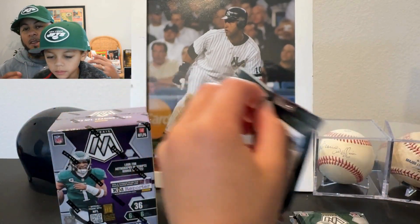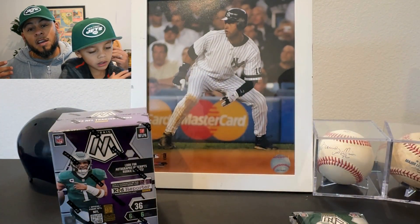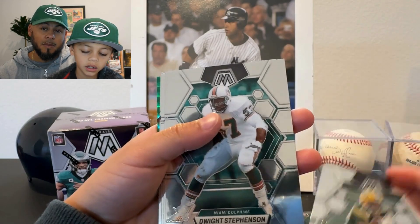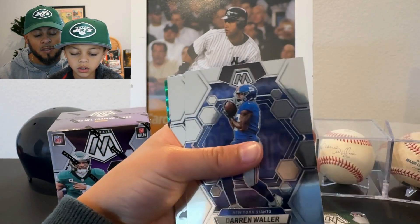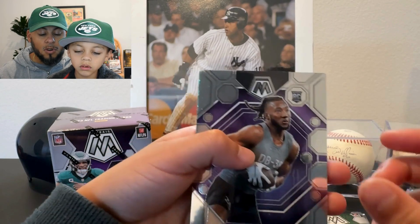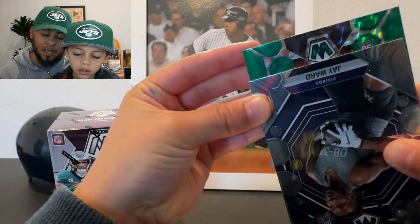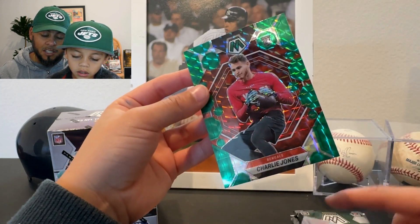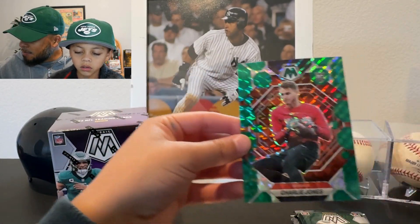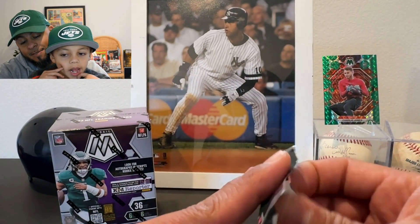We've never opened these Hobby Blasters before, but I do know they're usually a little bit more expensive because those parallels are harder to find — less of them in comparison to retail parallels. There's Darren Waller, Kenneth Walker, Jay Ward, and let's see who we got this green of — oh, it's a Bengal! A rookie. Charlie Jones. I don't know who that is. It's not numbered.